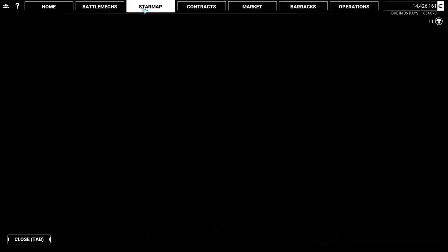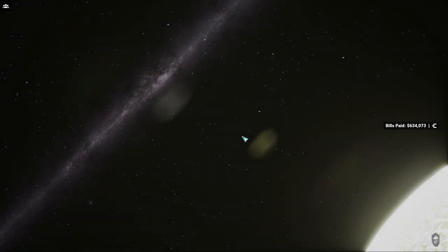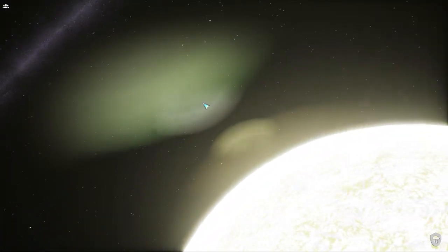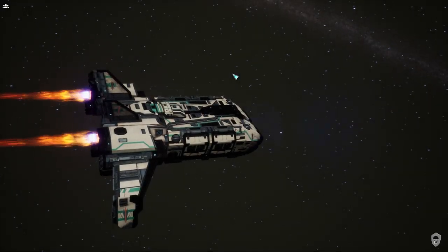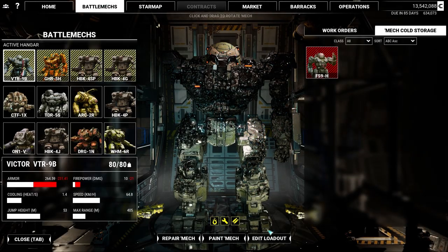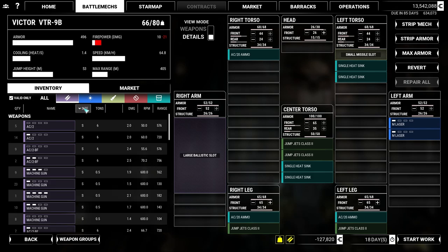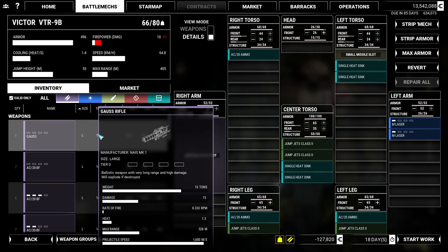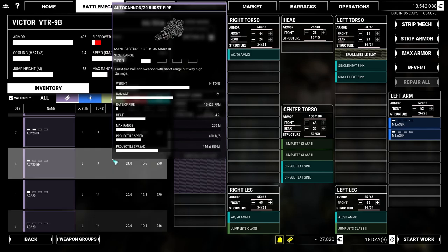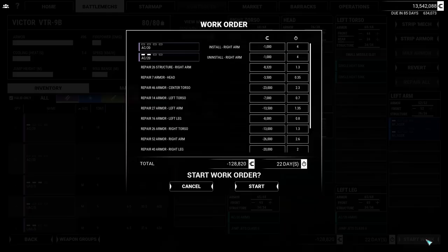Now I can finally control the game! We're going to a new industrial hub for repairs — they're going to be substantial. We'll swap out the AC-20. I found some cheap ones in the market. That's the only thing we lost, which is kind of fortunate.